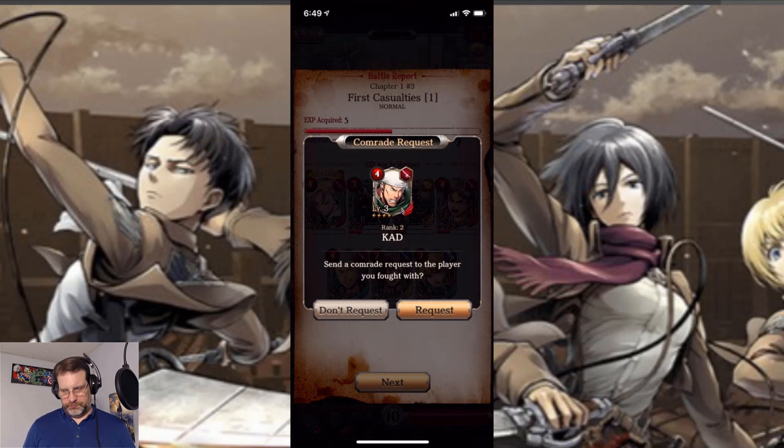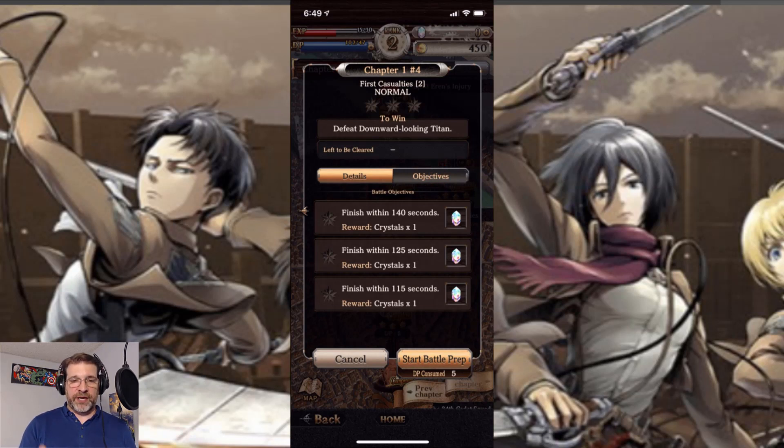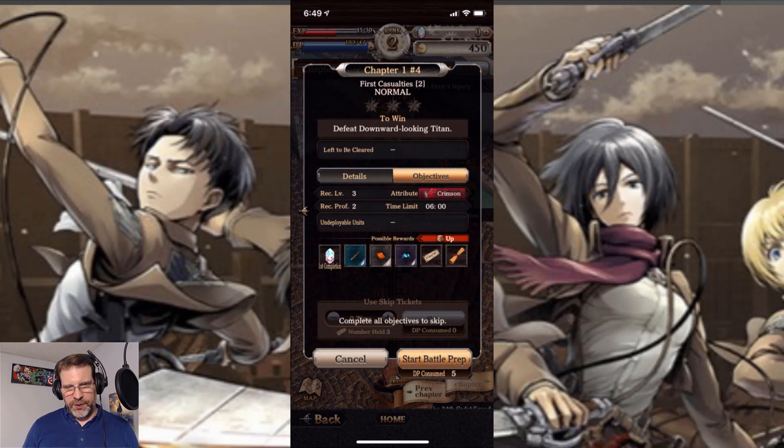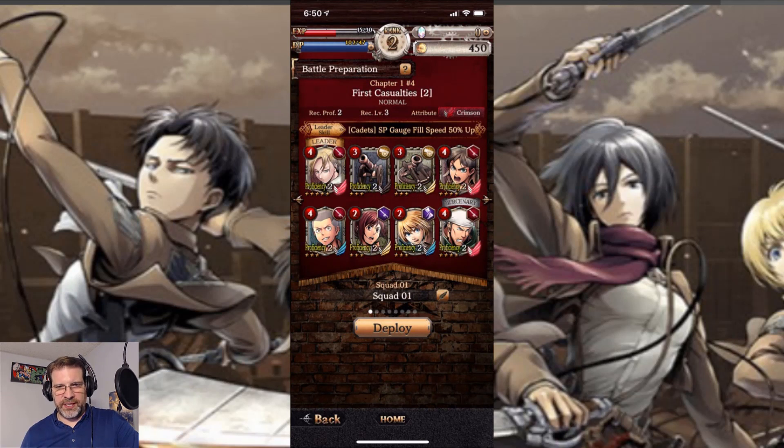Let's do another battle. The next one requires finishing within 115 seconds, so we'll have multiple waves. Time limit is six minutes — this is going to be a good one. There's an attributes system I haven't seen yet: attribute effects are unleashed according to the featured attribute of the battle stage or the battle leader skill — crimson, blue sky, gold, silver, and jet black. You arrange your deck according to the stage or leader skill to gain the advantage in battle. The attribute here is crimson, my leader is crimson, and I've got two other crimsons. I think I'll be okay.